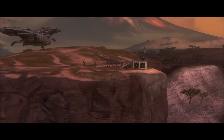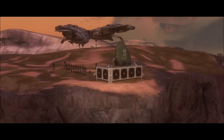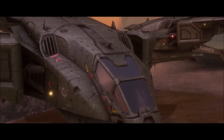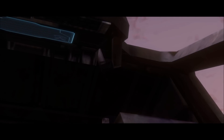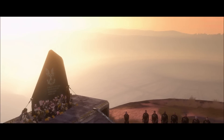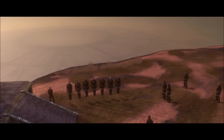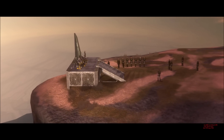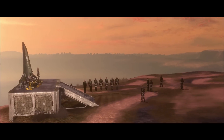If we zoom out, we can see the entire memorial — the entire eulogy — is basically taking place on a floating island in the middle of nowhere. So if you ever wanted to find this on Google Maps, you won't. The two Pelicans floating in the air don't have any pilots, and they're probably placed there for the next scene when the Arbiter's ship comes in and they go to rescue him.